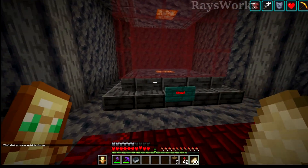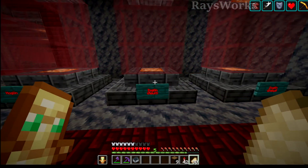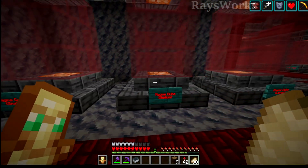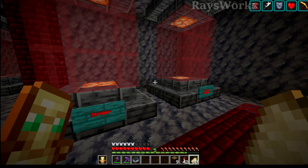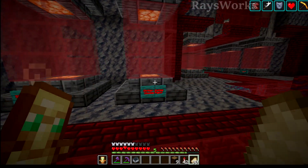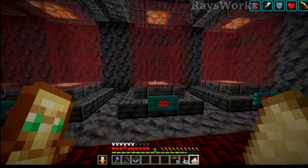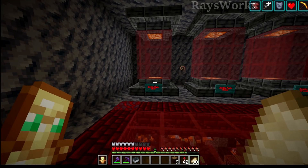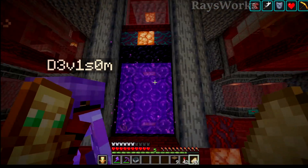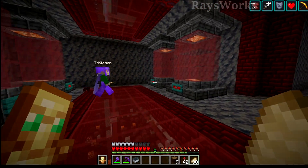So you got wither skeleton, ghast, blaze, over here is hoglin — adult version of it — also baby zoglins, magma cubes with three different sizes, striders, ones with saddles and other variations of them. We also got piglins and a bunch of different variations, including with the brute and of course with the zombified piglin and their variations. This place looks so cool! Now you can move the mobs and stuff over as you like.